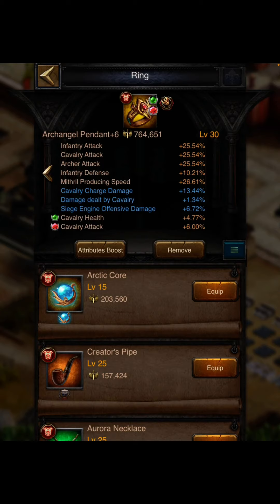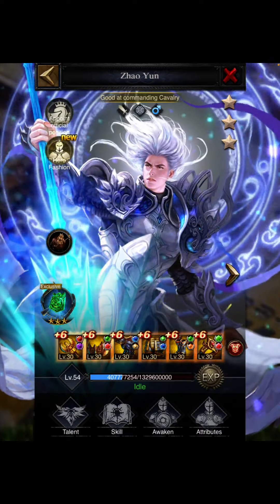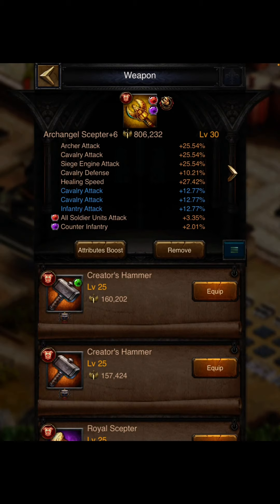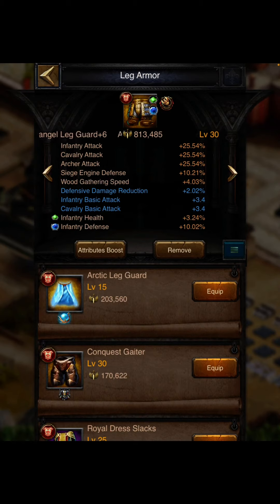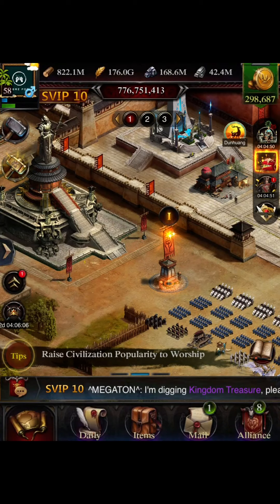For the defensive setup, this equipment is worn by my Selma hero who is on the wall. The defensive gems include all-unit attack, counter infantry to give additional damage against enemy infantry, health and attack for infantry and cavalry, all-unit defense, and countered by archer — reducing damage from enemy archers to all my troops. I also use infantry health and defense, all-unit HP, defensive damage, and infantry health and attack.